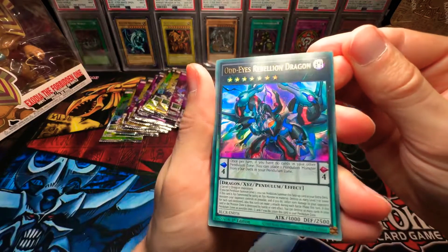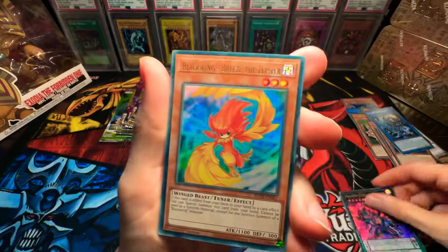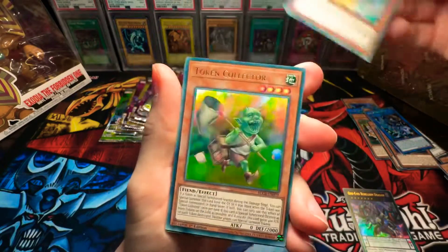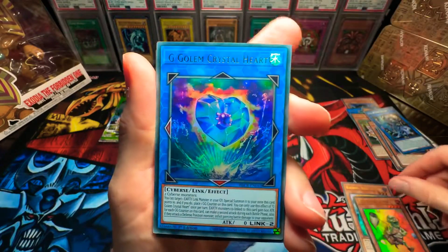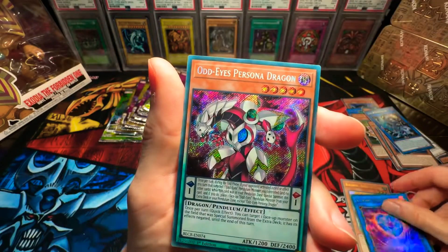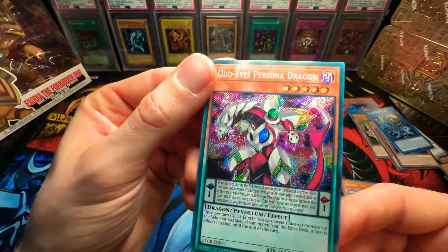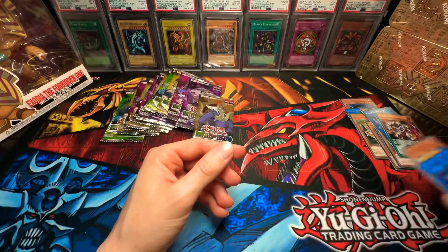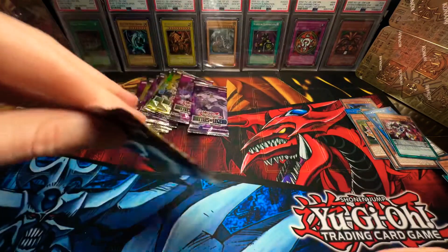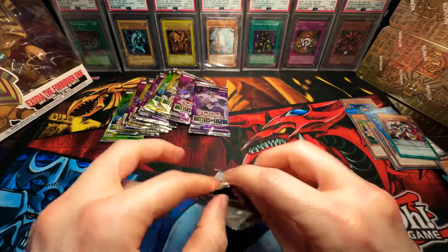Odd Eyes Rebellion Dragon — okay, I have not seen this one. Beautiful. Blackwing Breeze the Zephyr. Token Collector. G Golem Crystal Heart. And Odd Eyes Persona Dragon — that's not the Exodia, but what a beautiful card. Last half of the first booster box, guys!